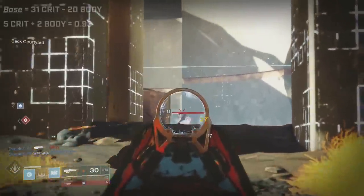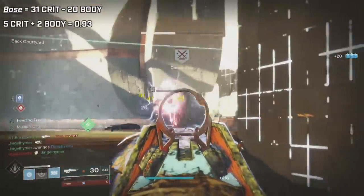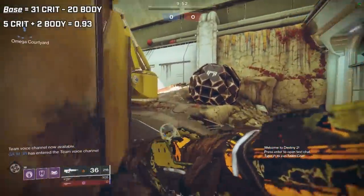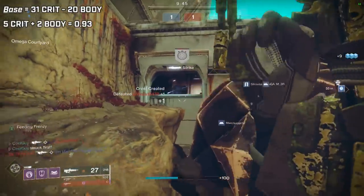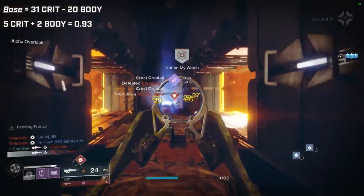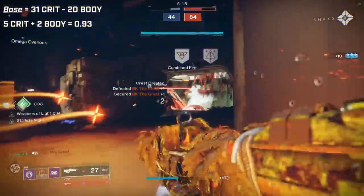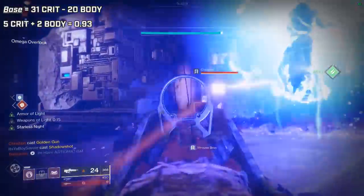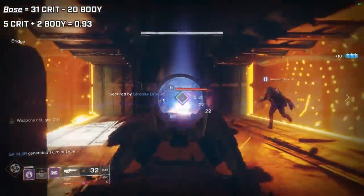Moving on to PvP, it does 31 to the head and 20 to the body. These 390s have always been good on console — they have a 0.93 TTK. It doesn't seem that competitive, but with how much flinch they apply, their ease of use, and their TTK ratio only needing five headshots and two body shots, they're stellar. On PC with mouse and keyboard it was good and very stable, but you have to watch your engagement range — a Spare Rations will sit you down really quickly, and the new four-burst Raid Pulse with Kill Clip will sit you down even quicker. All pulses did receive a range nerf, so damage-dealing perks are even more important.